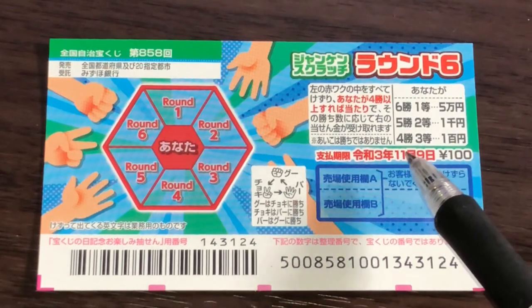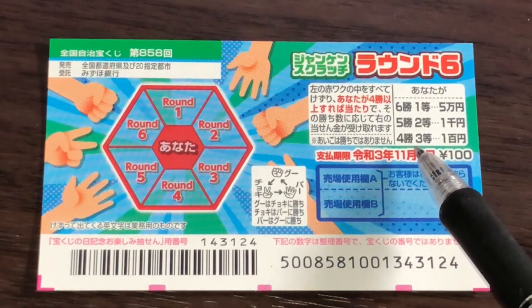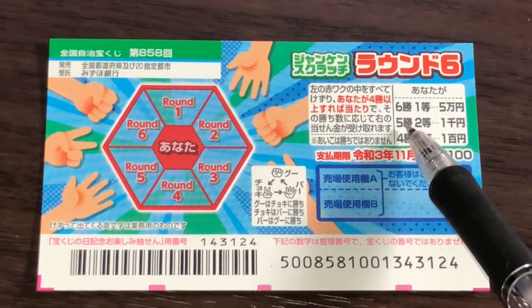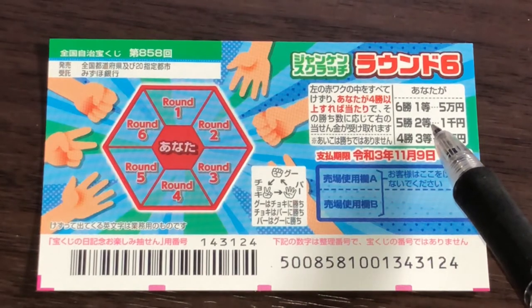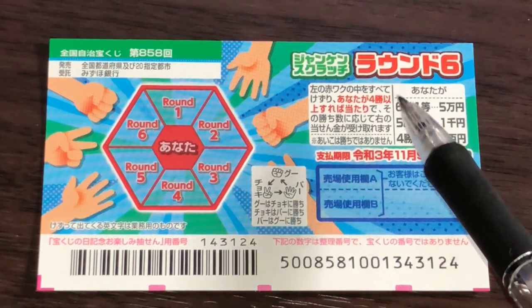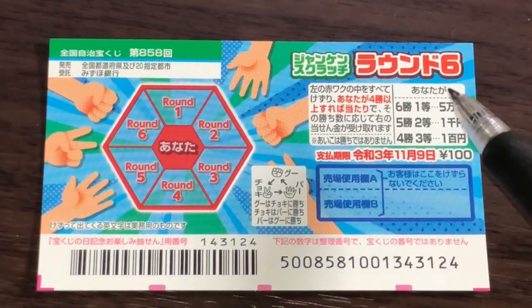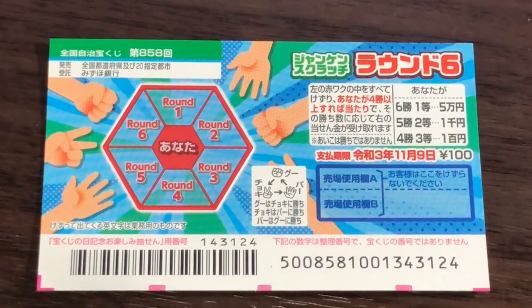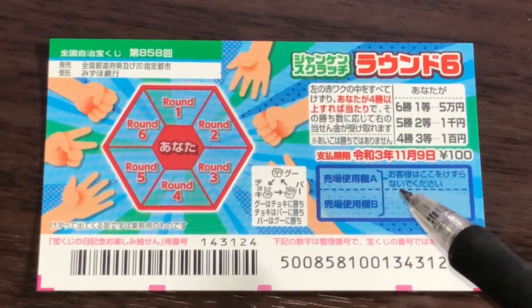The prizes are to the right. If you win four times, that's the third prize — you win 100 yen. If you win five times, that is Nito, the second prize — you win 1,000 yen. If you win six times, all rounds, that is Itto, the first prize — you win 50,000 yen. That is the top prize.